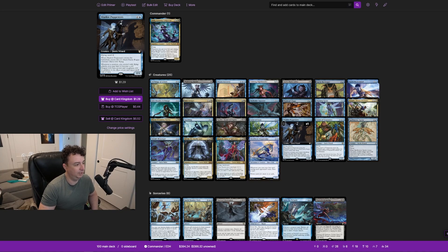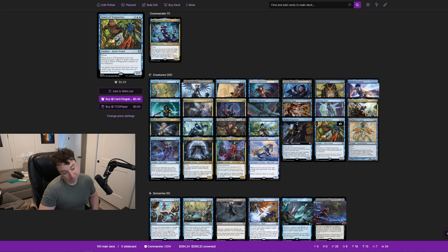Whenever a creature you control with flying attacks, you may have it become a red dragon with base power 4/4, in addition to its other colors and types, until end of turn. So essentially you turn your fairy rogues into red 4/4 dragons. The theme is hilarious — they're just pretending to be dragons, but somehow they are. Sower of Temptation responds to big threats that couldn't be goaded: when it enters the battlefield, you gain control of target creature for as long as Sower of Temptation remains on the battlefield.